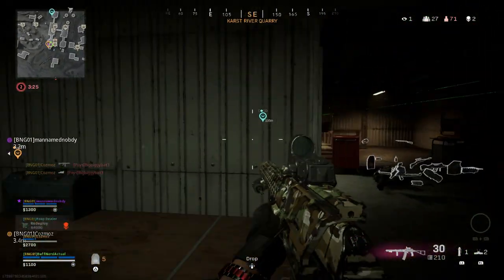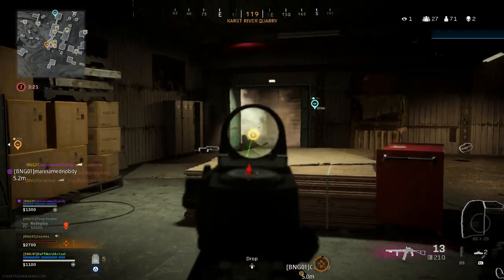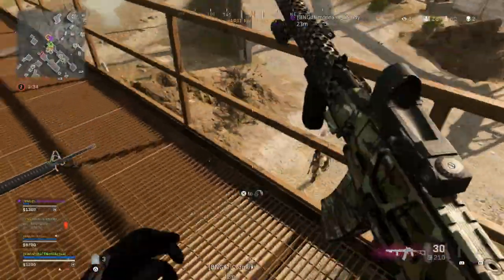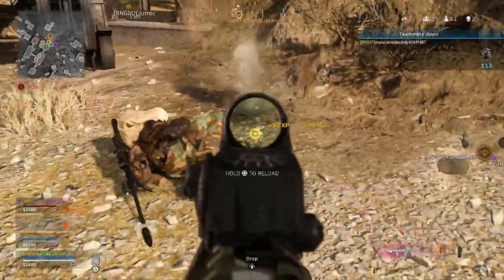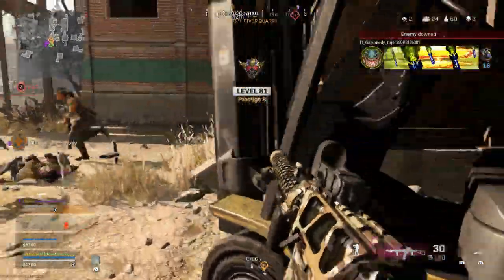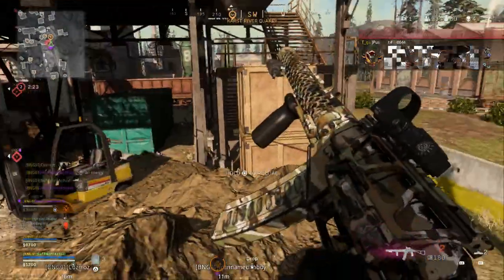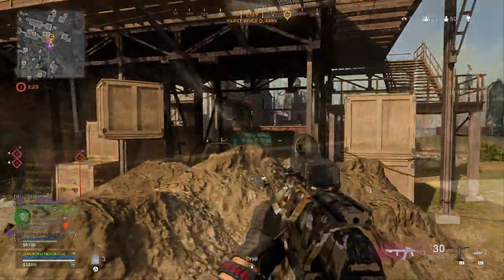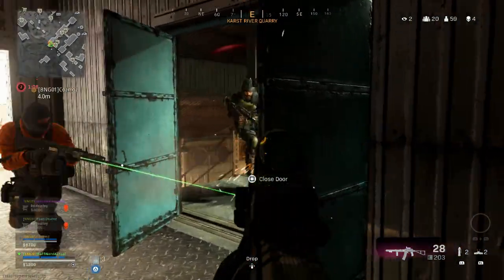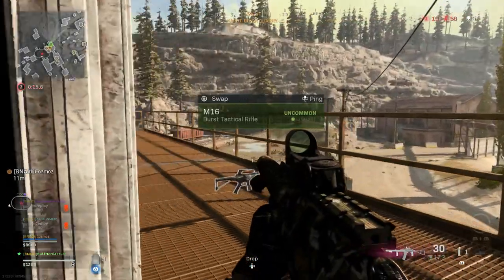Hey guys, welcome to Gameback. Today I'm bringing you another video for our Warzone weapon series, covering the fastest TTK weapon in Warzone — the ASVAL — with a nice custom build for Warzone play. At close range, the ASVAL kills at a mere 407 milliseconds, making it the fastest TTK weapon in the game, even faster than the FFAR 1 which TTKs at 467 milliseconds. Shout out to JGod for coming up with those numbers.